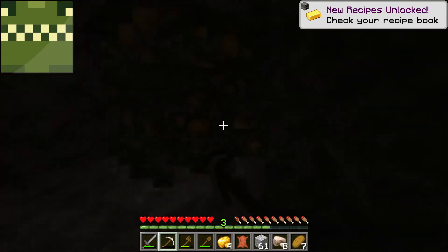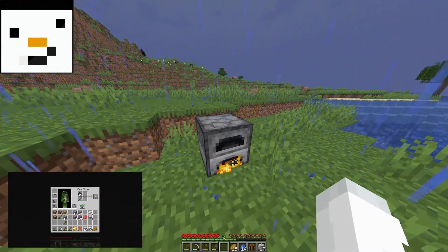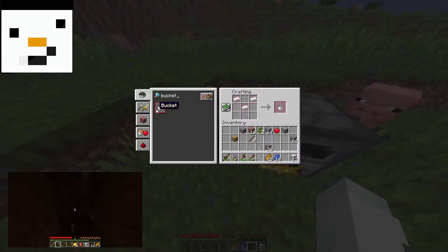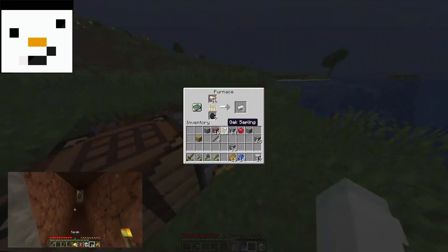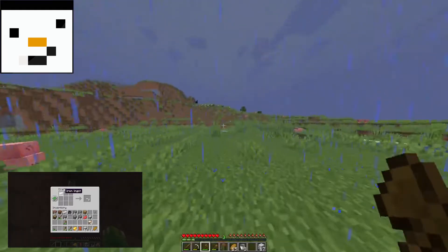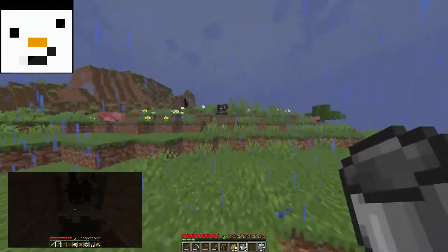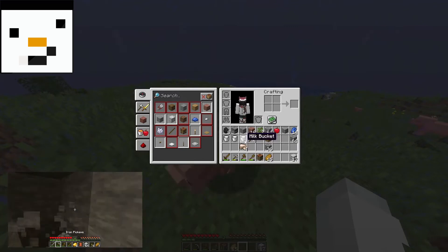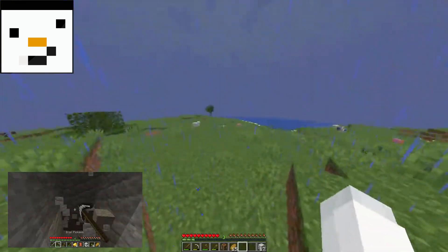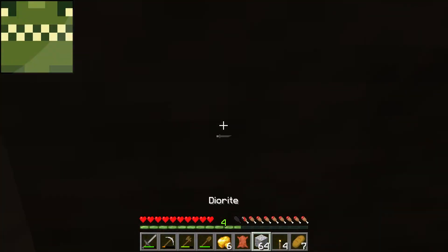For cake you need three buckets and there are cows nearby. Buckets cost three iron each and I need three buckets of milk — so I need the cows. My original plan was to go for a golden apple but now I need cows too, so that's part of the cake done. We also need wheat, so that's part of the farm sorted as well.